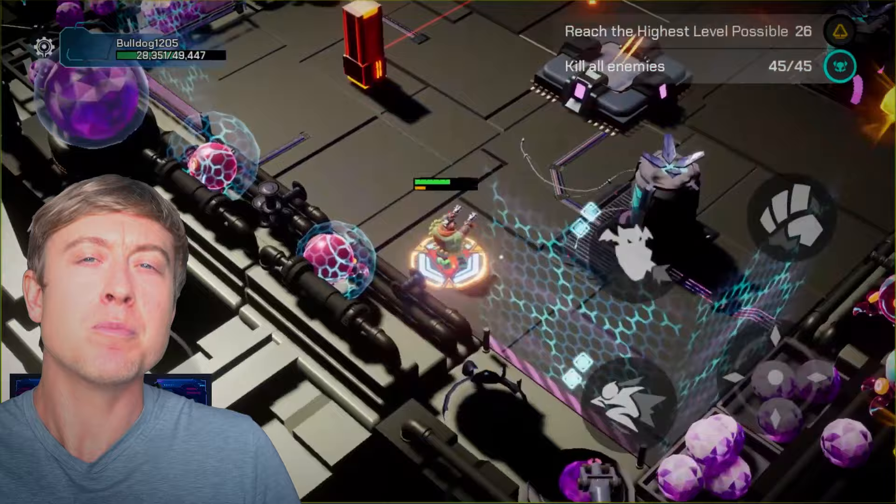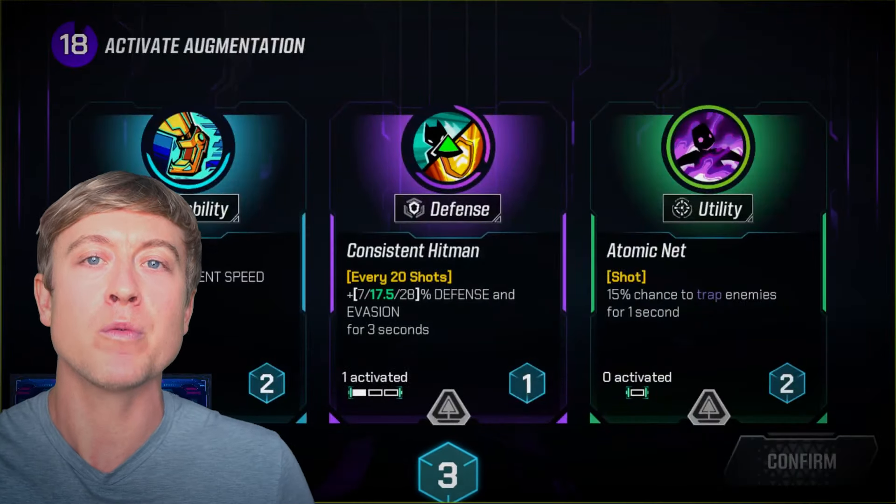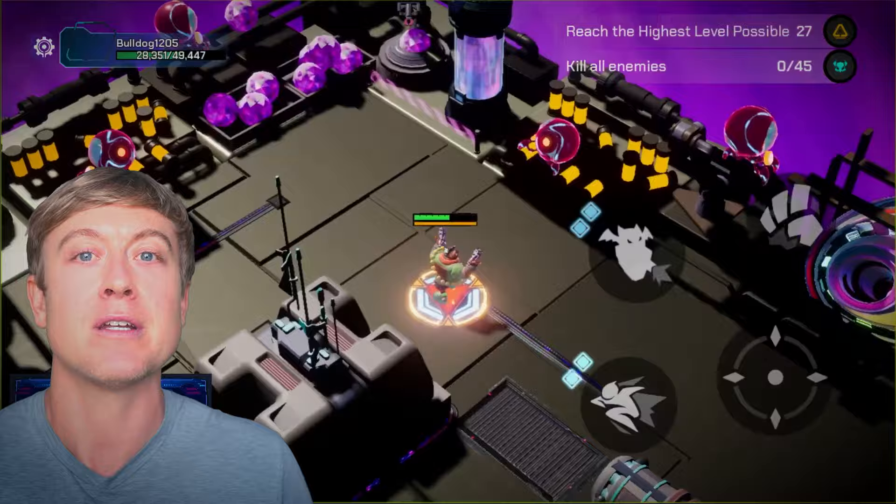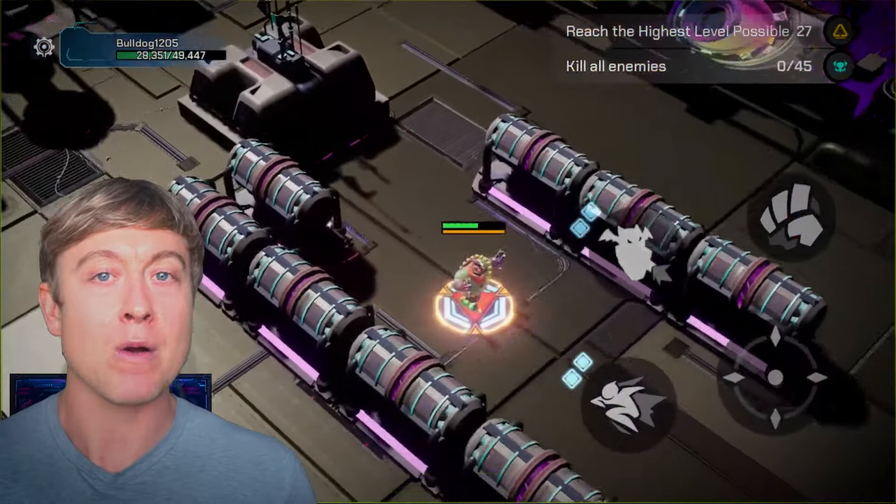In the game there are also power boosts structured around memories — parts of the old world where your vessel can recover them and then gain new abilities, making your character more powerful than before.